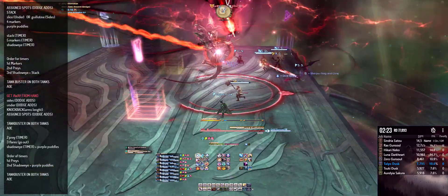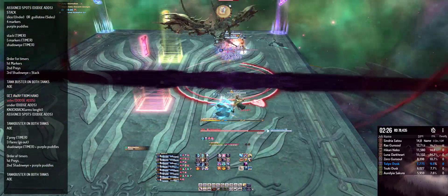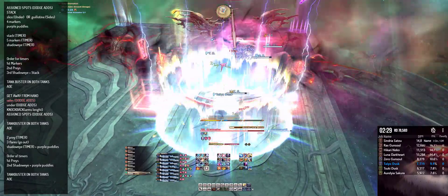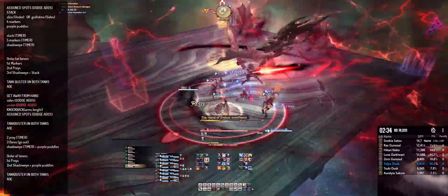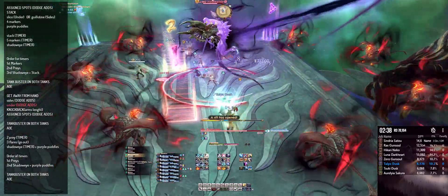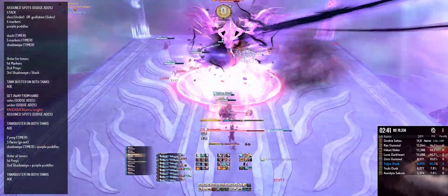Now the party is getting ready for another Doom Void Guillotine. You always want to be on the sides and then dodge the adds. Make your way toward the center for the next mechanic, which is the Doom Void Slicer. You want to be underneath the boss while dodging the adds. After dodging the adds, get ready for the knockback — make sure you use your knockback prevention skill.